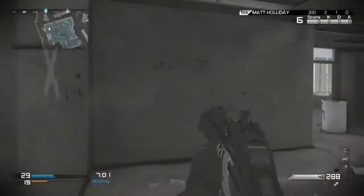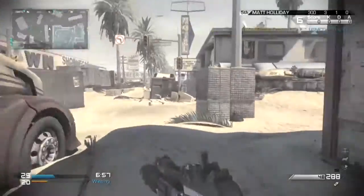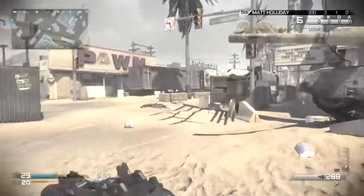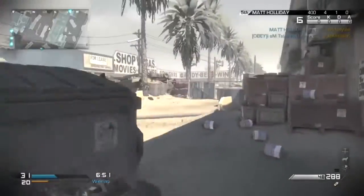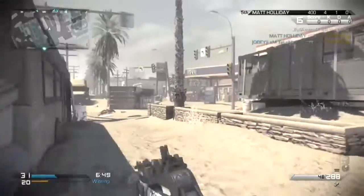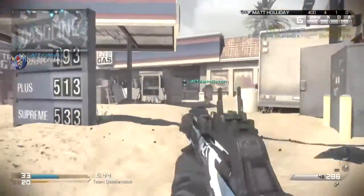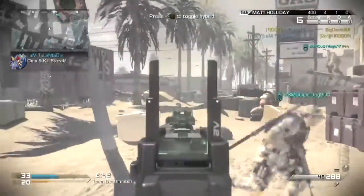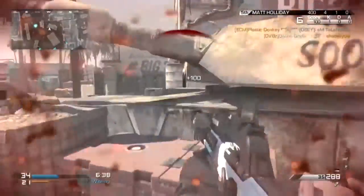Hey guys, what's going on? Divine here, and today we're going to be doing another My Favorite Weapons video. Today the gun is going to be the Ripper. This gun came out with the Devastation Map Pack DLC for Call of Duty Ghosts about a month ago. The Map Pack is great, but we're going to be talking about the gun today — the Ripper.